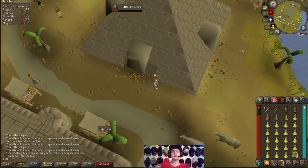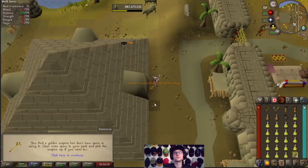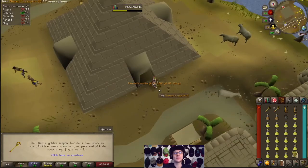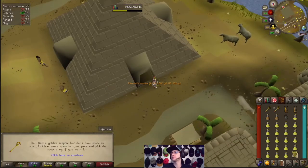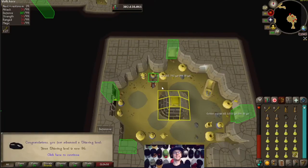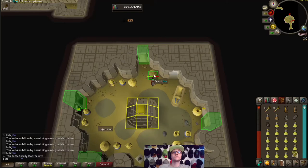Another Pharaoh Scepter! Number four! Another Pharaoh Scepter! Let's go! Number five! Let's get it! There it is! 96 Thieving! Let's go! Only three more levels to go!